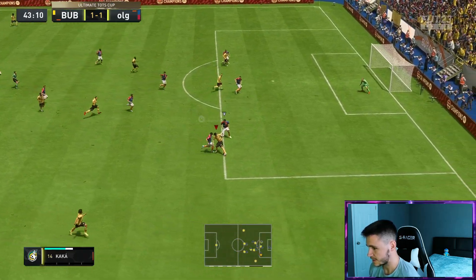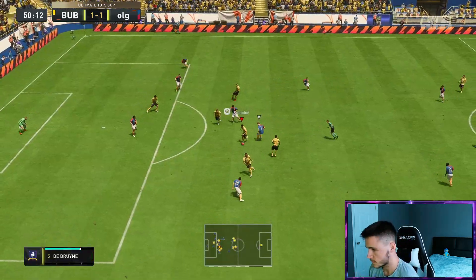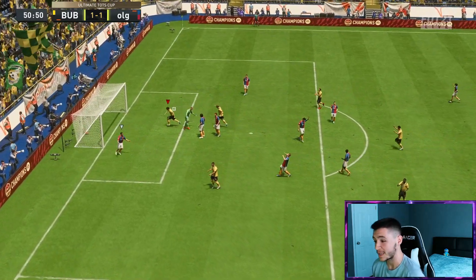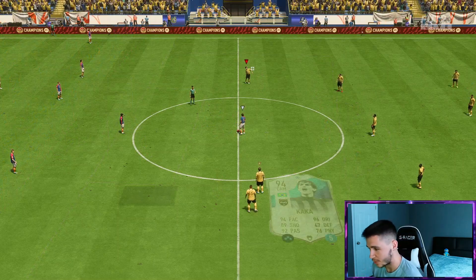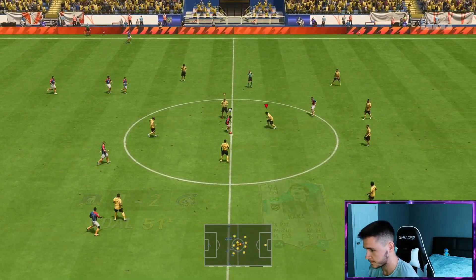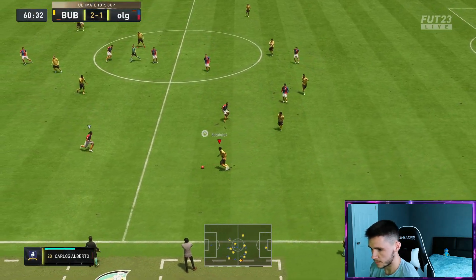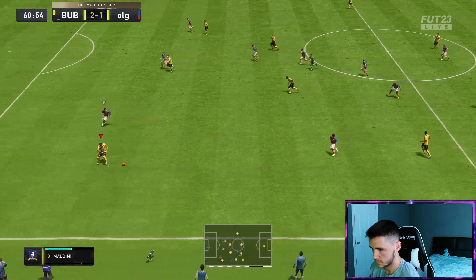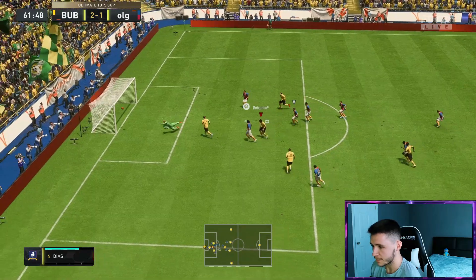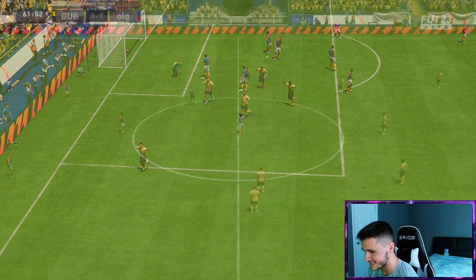Good step over, though the acceleration could have been a little bit better there — couldn't really get away from the defender. Kaká with the reverse elastico — has to score boys. I will say the reverse elastico on this card, he executes it really nicely. Another tidy finish as well. I feel like my opponent is starting to open up a little bit more. Going for a Trivella near post — boys that is clinical man, that's a fantastic finish.